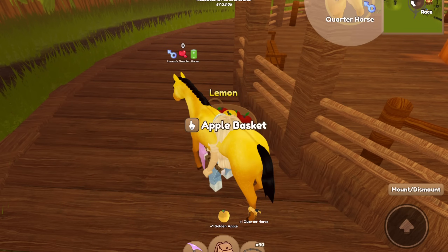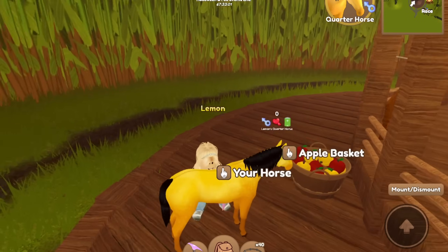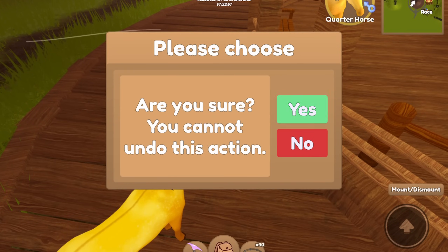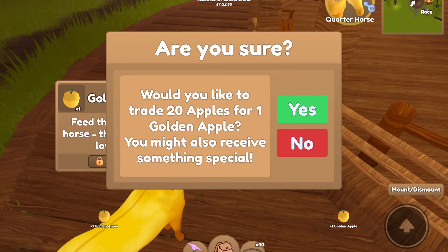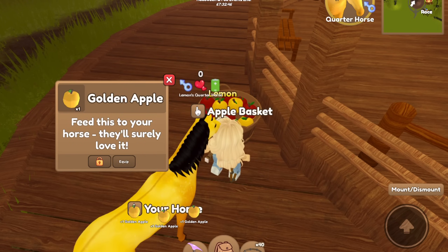We just got a Quarter Horse, which is a lower tier, but at least it's a horse. I have way too many golden apple horses and way too many ghost horses — I don't know what I'm gonna do with all of them. Should I sell them and use those tokens to buy more apples and repeat the cycle?